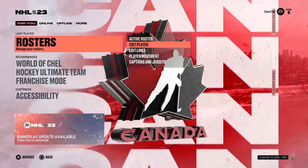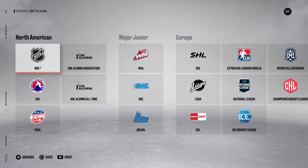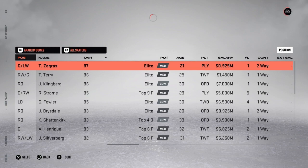So with that understood, we can go back to the Rosters and go to Edit Player. We're back on the Anaheim Ducks. For the Ducks, you just want to drop Ryan Kessler to free agency or transfer him to an international team. That's it.